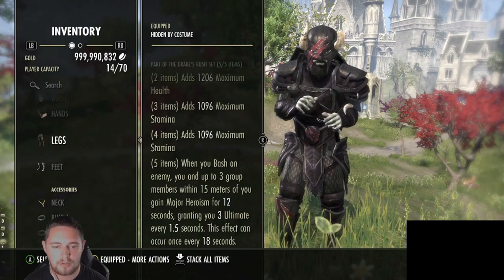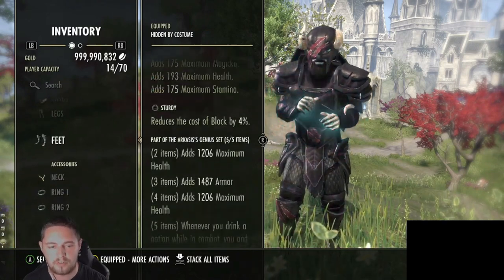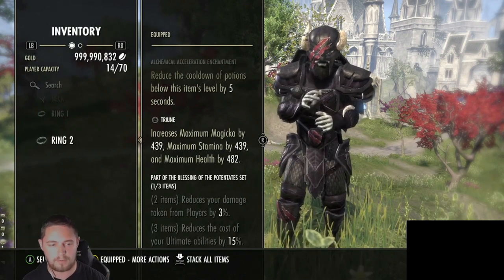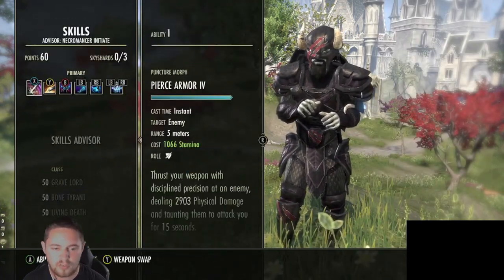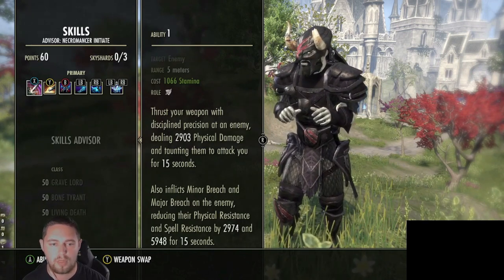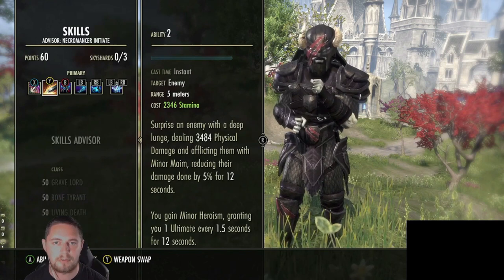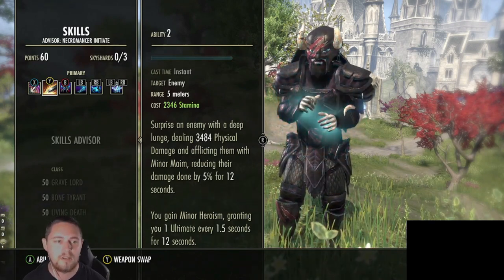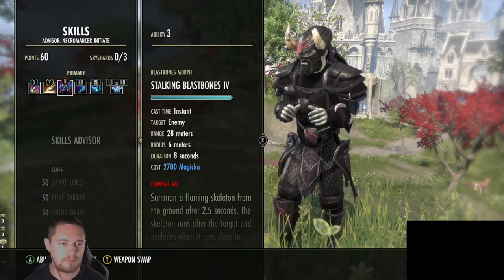Drake's Rush gives max health and max stamina, which is really nice. When you bash an enemy, you and three group members within 50 meters gain Major Heroism. So we've got lots of ultimate gain stacked here: Major Heroism from Drake's Rush, Arcanist ultimate every 30 seconds, Pearls of Elanafey, reduced cost from Potentates three-piece at 15%, and the Decisive weapon procking. There's just so much ulti-gain, and we get even more from our skills.